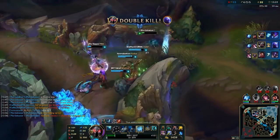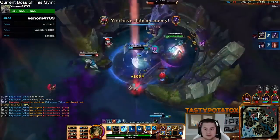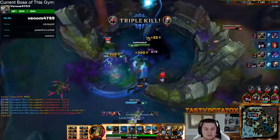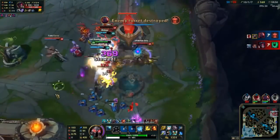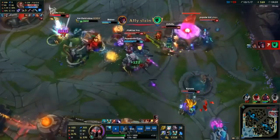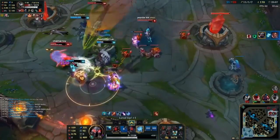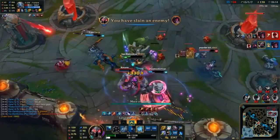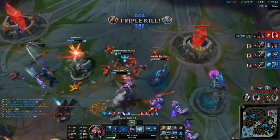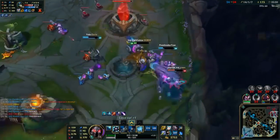Summon Aery is the most common keystone on Morde since he can proc it very rapidly as a melee champion. Most people also pick up Celerity in the Sorcery tree for increased movement speed. For secondary trees, Precision is most common since Coup de Grace allows your ultimate to deal an extra 10% damage and Triumph gives good sustain after getting a kill so you can keep pushing for towers. All in all, Morde is a very powerful champion in the right hands and pretty useless in the wrong hands — people either love him or hate him, but for those who love him there is no substitute.